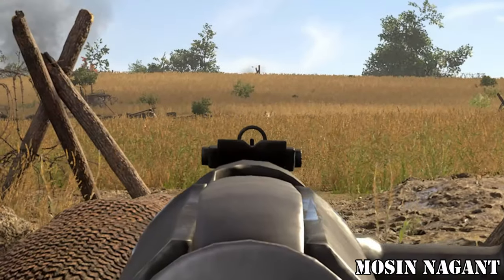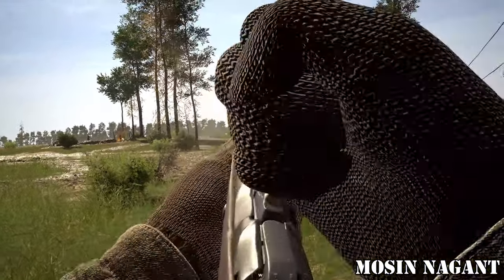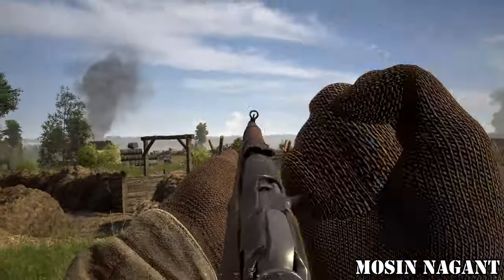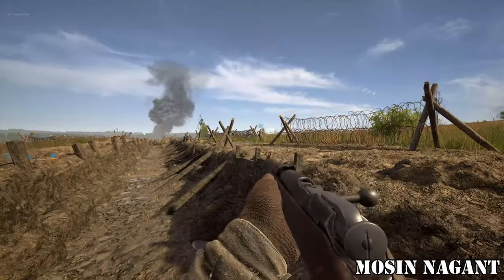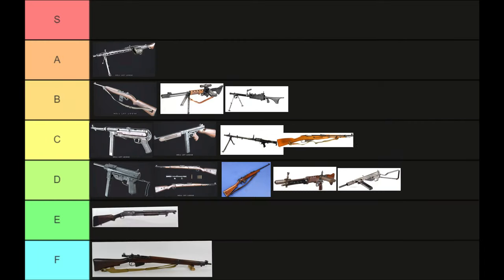The Mosin Nagant is the standard bolt action rifle for the Soviets. It has a surprisingly high rate of fire for a bolt action rifle. If I were to choose a bolt action rifle in this game, I would go with this one. This covers all variants of this rifle. I place it in C tier.